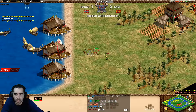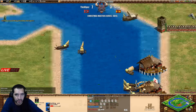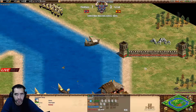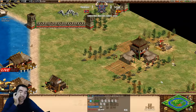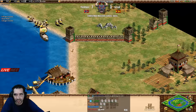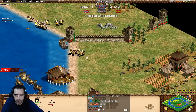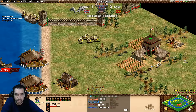Let's see if going water he can do something, but he doesn't have much of the water anymore. He has some galleys and nothing else. When Viper is landing with cavalry archers - bye bye game! Bye bye - this is going to be the eighth game win for the Viper.